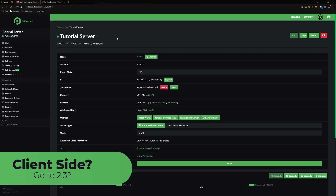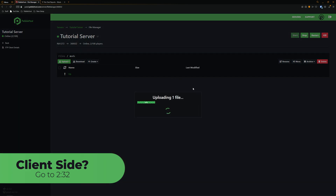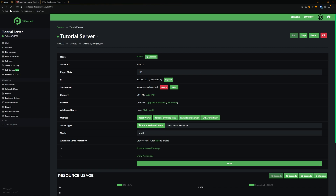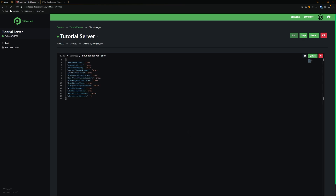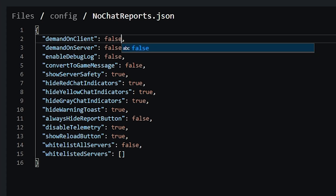Put it into your server files and then into your mods folder. Then we can simply select our mod and it will start uploading. Then you can go ahead and restart your server. By default this would actually require other players to have the mod before joining. However, this can simply be changed in the config file. In your server files, go to the config folder and then find the No Chat Reports config. From here you can simply change demand_on_client from true to false.